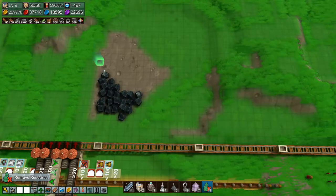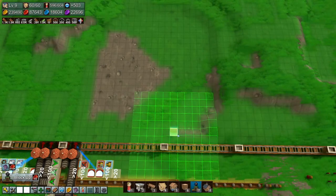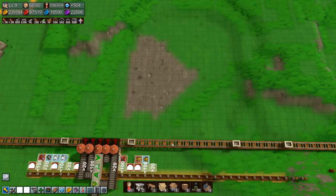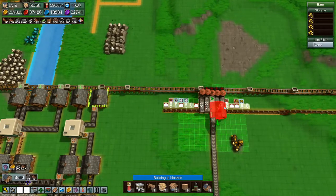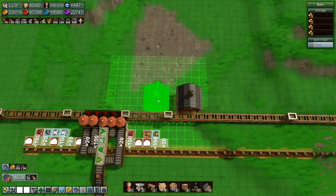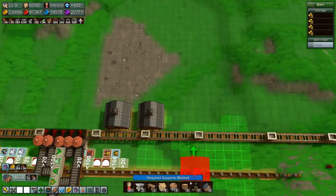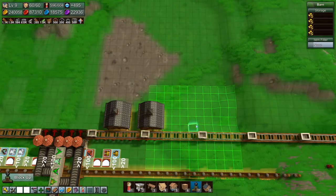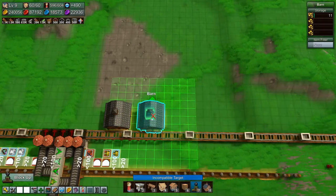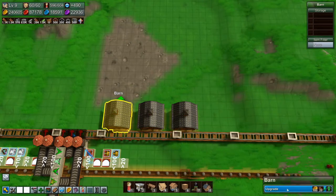We'll remove all of this iron — it's a shame but you gotta do what you gotta do. That's enough space. The first things we're going to need are two barns — actually we might need three barns. We'll copy and upgrade them.